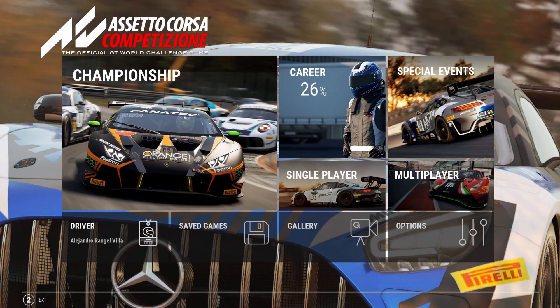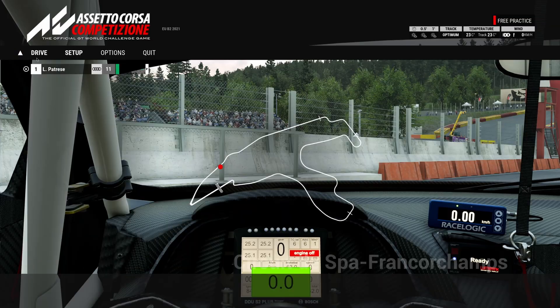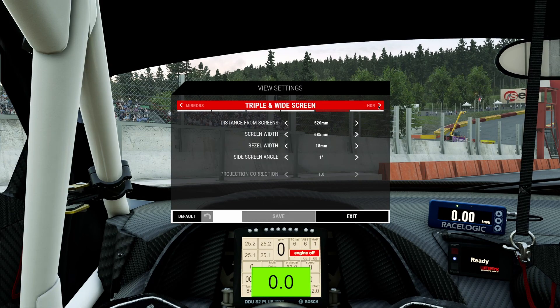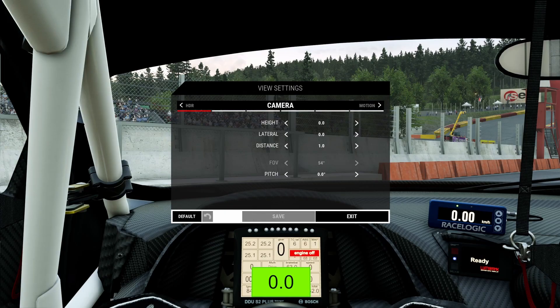Now, in order to get the best FOV settings, we'll need to head over into a practice session. Click on drive, hit the escape key, head over to view settings, scroll over until you see triple screen and widescreen. The distance from screens should be set anywhere between 500 and 560 — this will give us the most realistic experience. If you want to find out why, check out Race Beyond Matter's video on how to get the best FOV. You can head back to the camera settings and adjust these to your own personal preference.